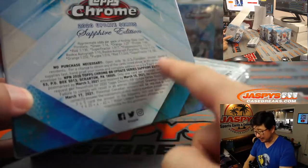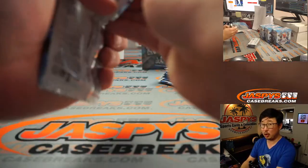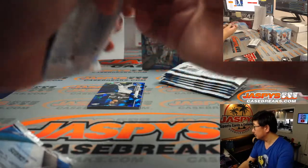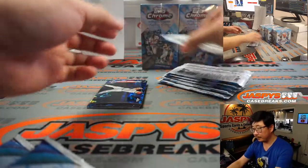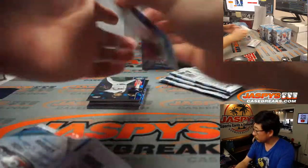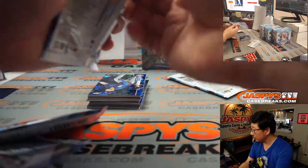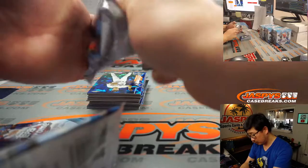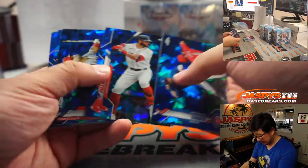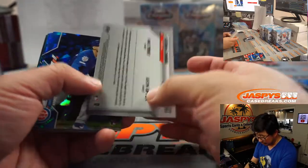In case you like seeing odds, there they are right there. Box one — good luck. Here is box number one. We've got Jason Kipnis leading things off. Albert Pujols, Cal Ripken Jr. We've got Freeway Victory, Mike Trout, Justin Upton.